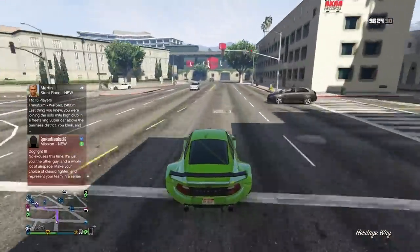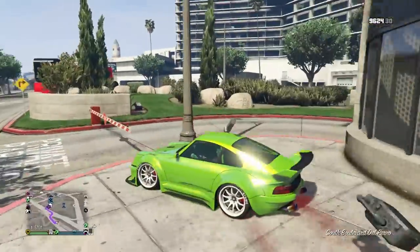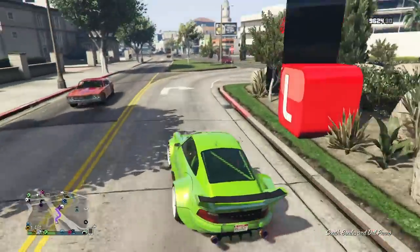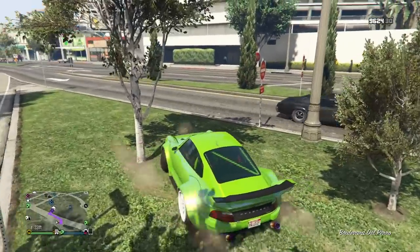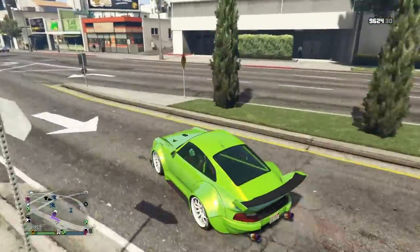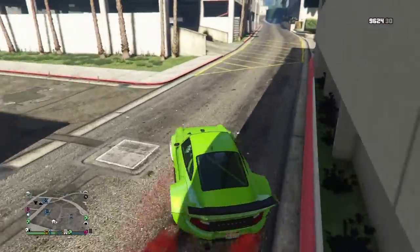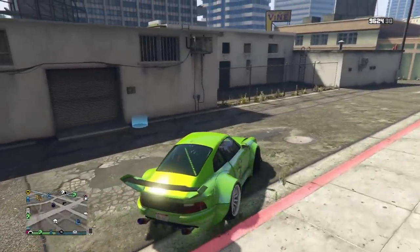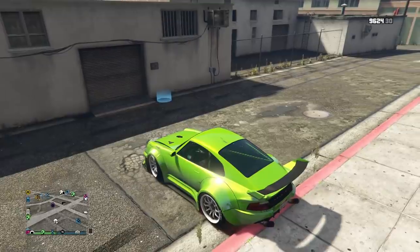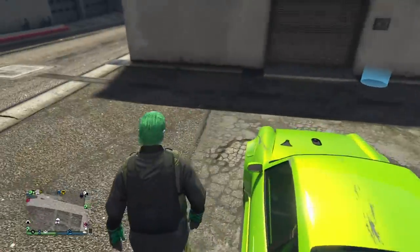You both need bunkers — the same bunker is best, I'd definitely recommend that. Both of you must be ranked 50 at least, because you have to be putting remote bombs in LSC, so rank 50 for both of you. Set your vehicle access to everyone before you start the glitch, and everybody stay signed out from your MC, CEO, and VIP menus. Just don't be signed in whatsoever — it will screw things up. You don't need to be signed in at all to do this glitch.